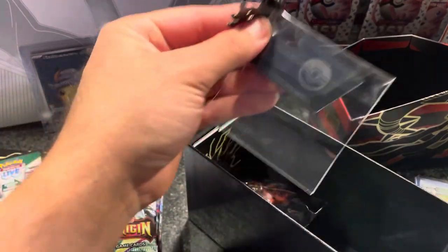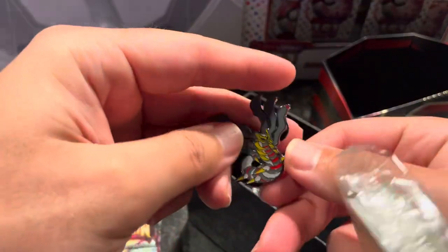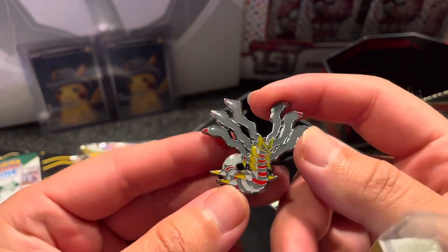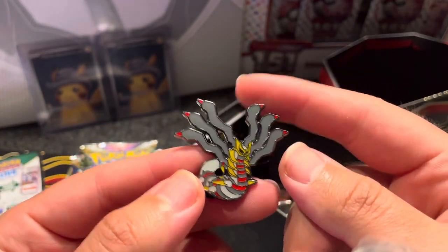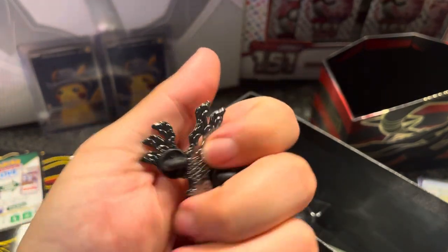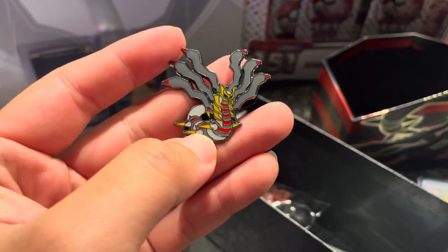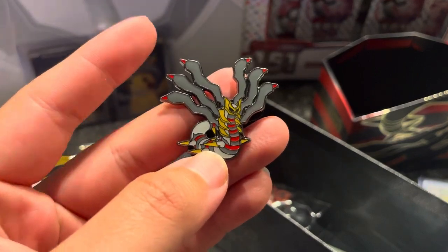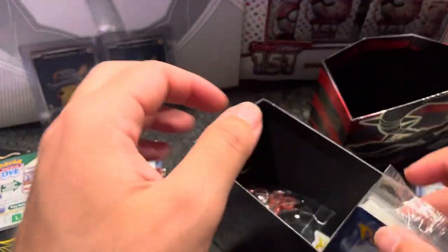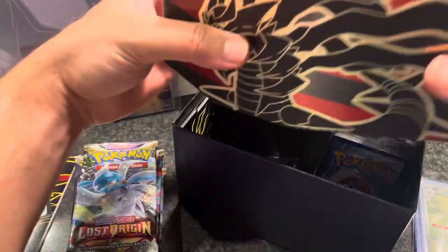Oh, look — nice! The Pokemon Center came with this badass pin, man. Look at that — Giratina origin form pin! Super nice, man. Pokemon Center exclusives are way better than the regular ETBs, I'll say that. Super nice pin, guys. I'm very happy about that. And these are just energies that are going to the trash. Nevertheless, let's get this opening started, guys — let's see if we can pull that bad origin form Giratina.